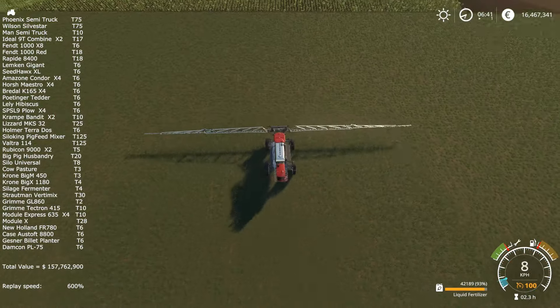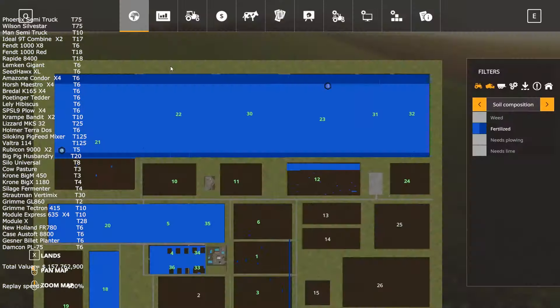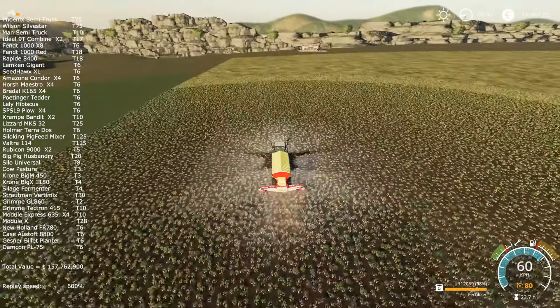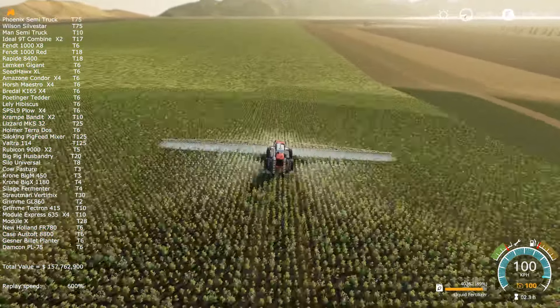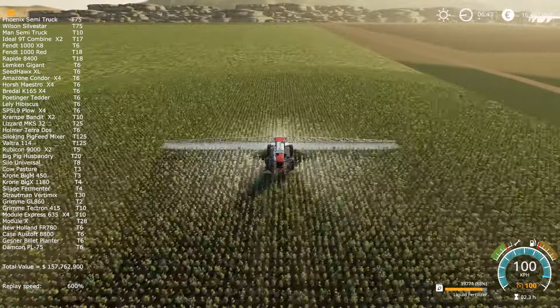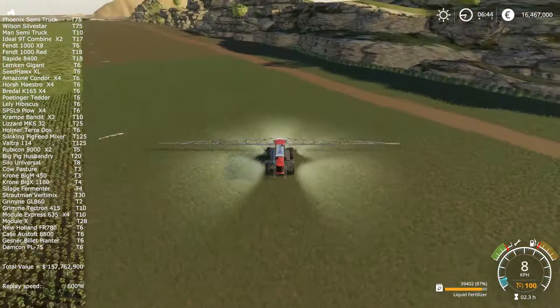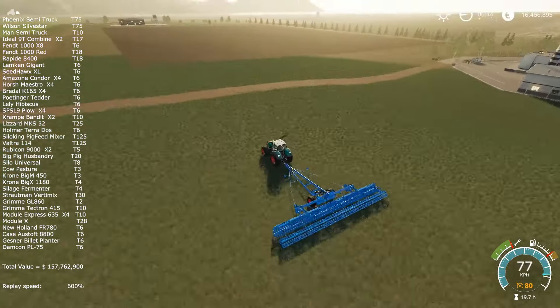In the bottom row fields there are some fields that require lime — I haven't applied lime on all of them when I merged them. But it should be fine. Please note this is a 4x map, so it's four times the size of a normal map, and these top and bottom row fields are absolutely ginormous.